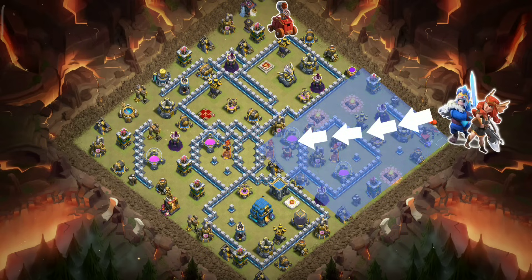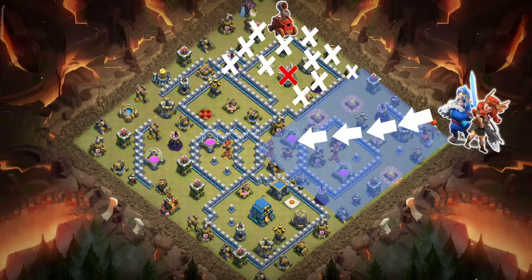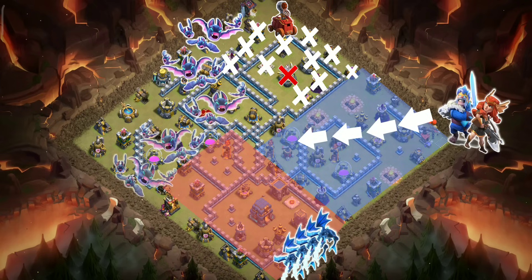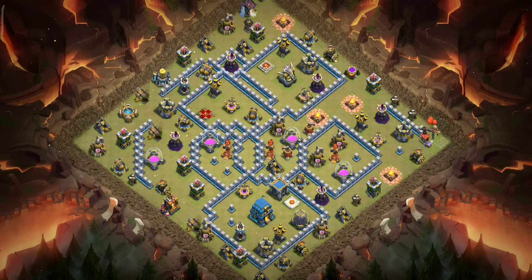We will use a flame flinger on this one to secure the eagle — it will also clear all these things. Electros will be deployed here to rush the town hall and move this way. It will result in a narrow and straight path for the bats. Freezes will get us through remaining splash defenses easily. That's the plan, let's do the attack now.